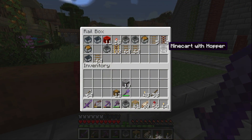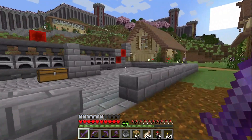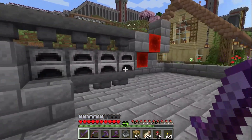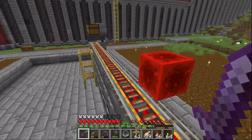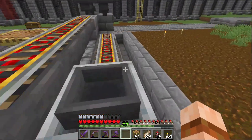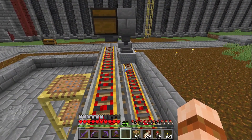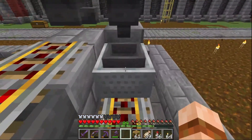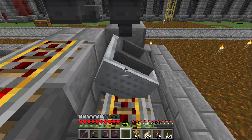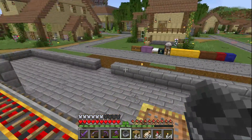Right, now we need two minecarts with hoppers, and these should happily run backwards and forwards. There's no power there, and there's no power there. I'll put all the things away — I'll be back.